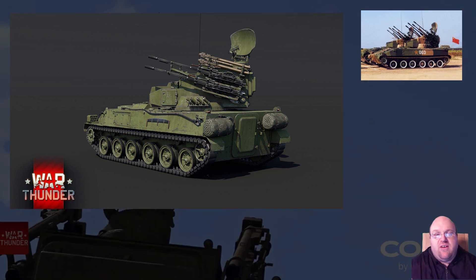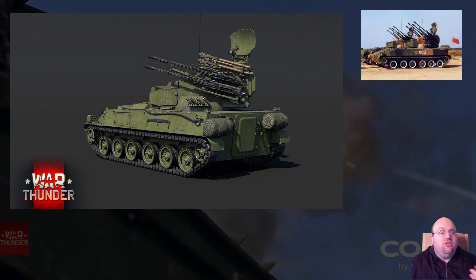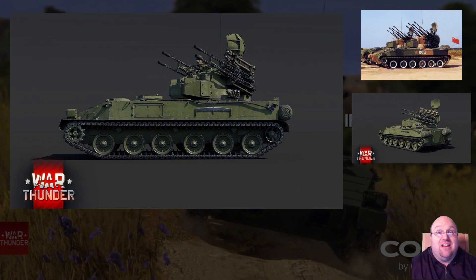With four Type 87 25mm autocannons installed, close-in defense is well covered up to about 2.5 kilometers. When you want to reach out and touch someone, the HY-6 missile has a potential range of up to 6 kilometers.